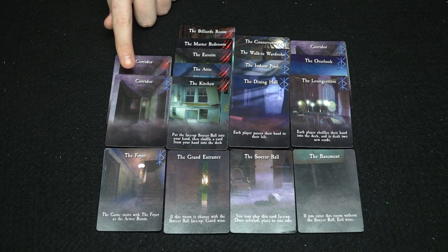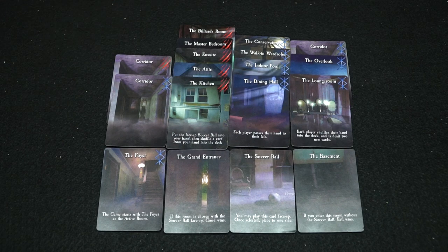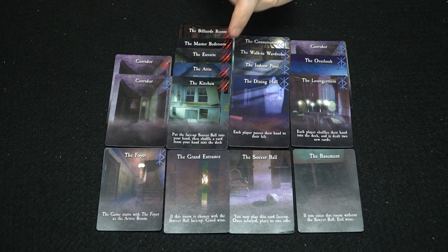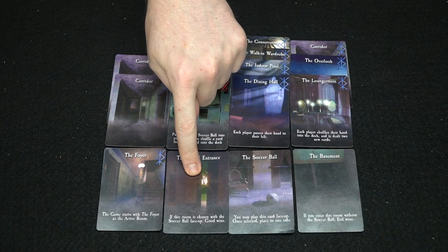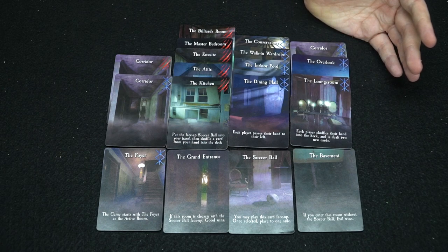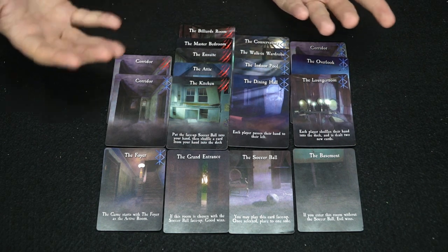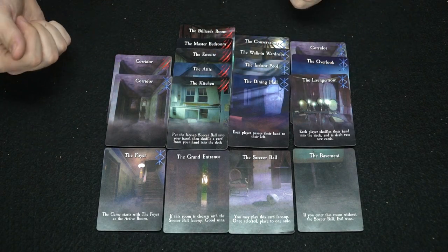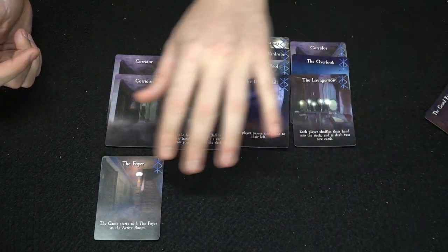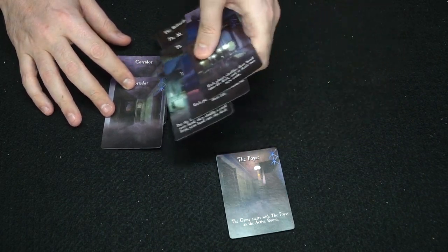There are also corridors, which are included or excluded depending on the number of players. The game works simply: you need to get the soccer ball to the grand entrance to win as the good guys, or if the soccer ball ends up in the basement, the bad guys win. To start, take the foyer and place it in the middle, set those three special cards aside, and put all the remaining cards together to form a deck.